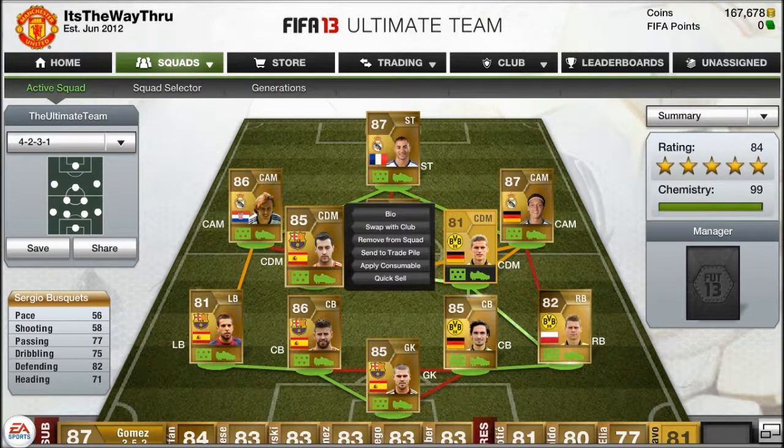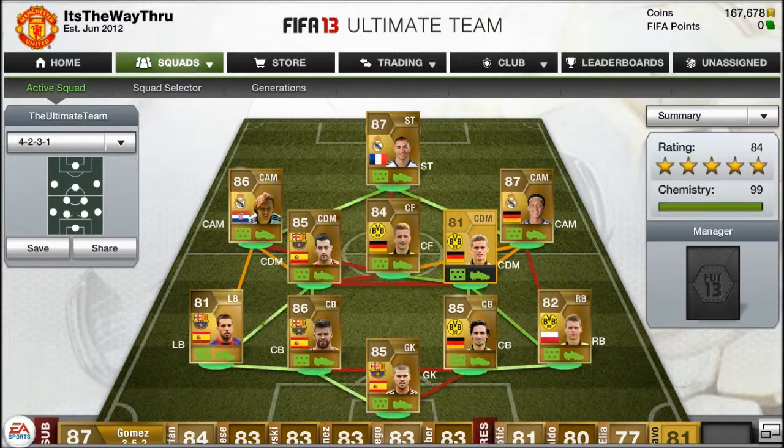Bender is okay but he's just a Bender. Next to him we have Busquets — I don't know why he's 85-rated. His defending isn't great, his heading isn't great, his pace is really bad, and he's got decent passing and dribbling but he's not that good. He's strong and that's really all — costing me about 2.1k, but he's there for chemistry reasons.